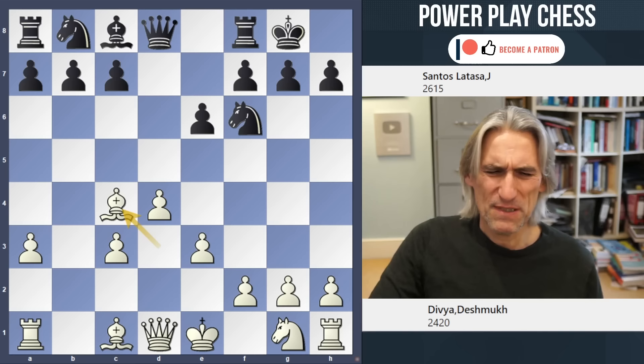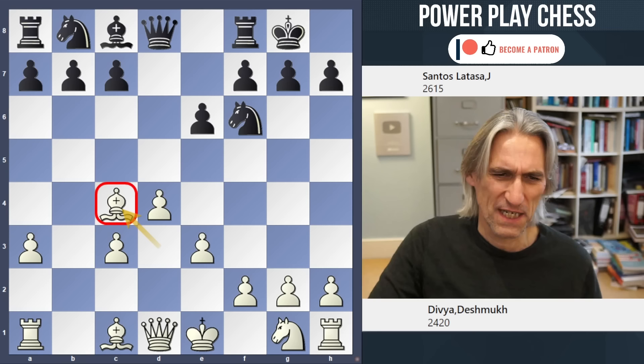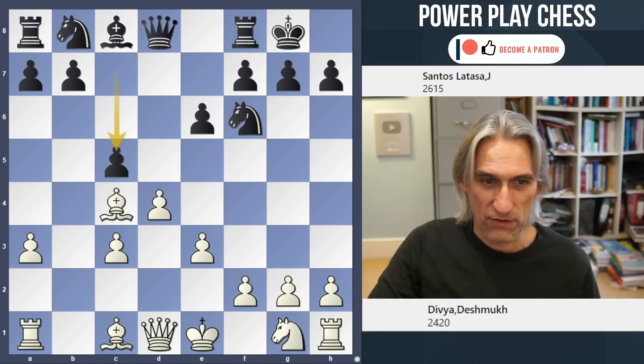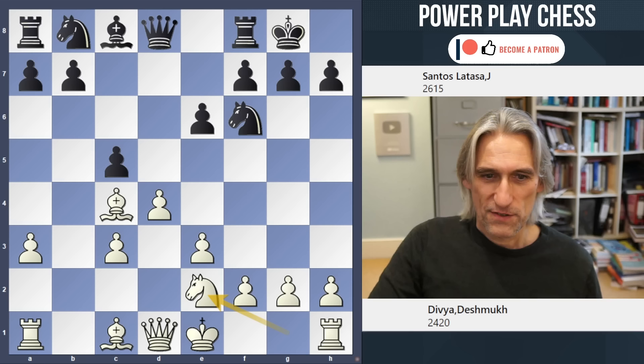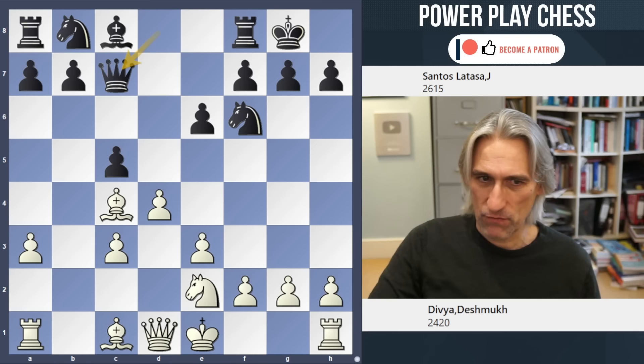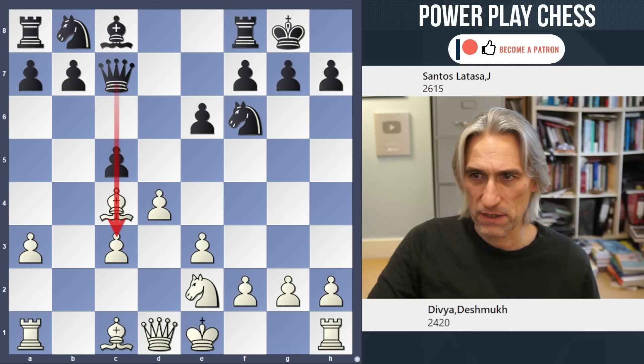Black can argue that white's pawns potentially have some sort of nice holes around here, and black has gained time through that exchange. So with c5, black starts the process of trying to look for weaknesses down the c-file. Knight e2 — that means the f-pawn isn't blocked, which is why it goes to e2 and not the traditional f3. Queen c7 — we can see straight away a little bit of pressure down the c-file.